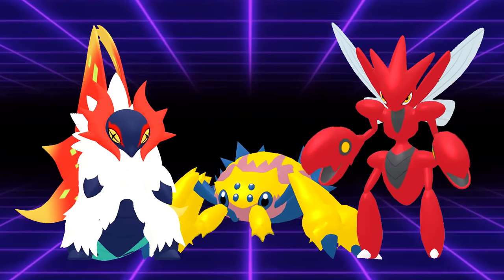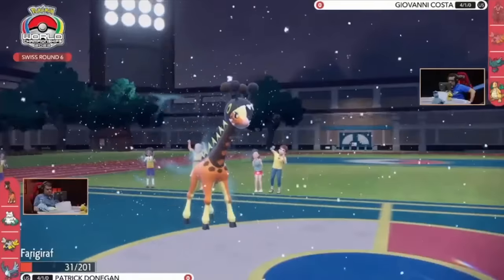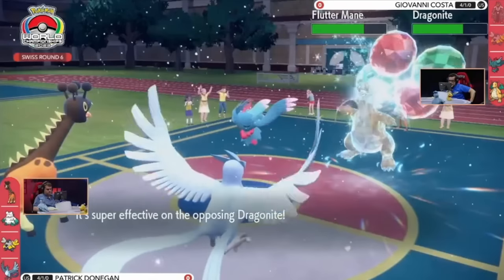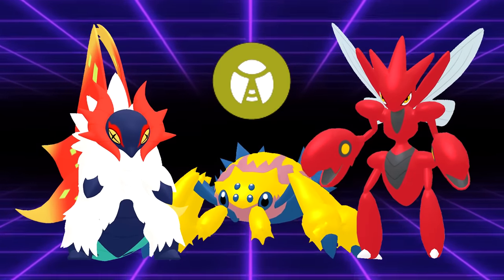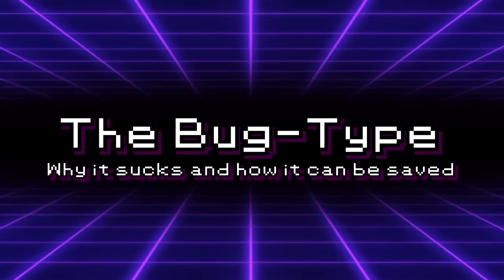If your favorite Pokemon is a bug type, I'm sorry — and this is coming from a certified Golisopod apologist. The debate as to what the absolute worst type in Pokemon is has been going on since the game's inception. For years, it was mostly a debate on whether it was the ice or bug type, but with Generation 9 finally buffing the ice type by changing Hail to Snow — a weather which grants all ice types a passive 50% increase in defense — it's become pretty apparent that the bug type has very little going for it. So today, let's take a look at the bug type, what makes it work, and what makes it not. I'll even suggest some ideas for fixing the type without completely breaking the game open.